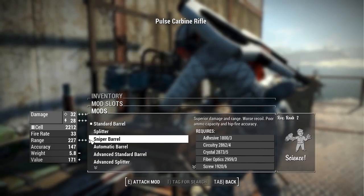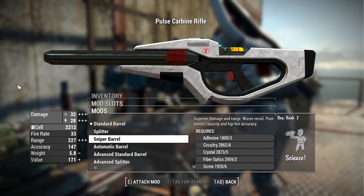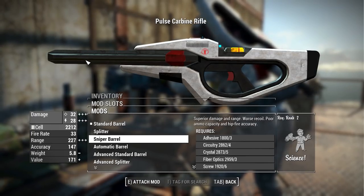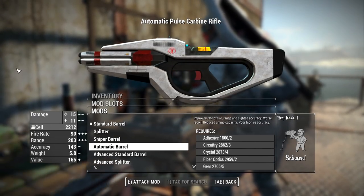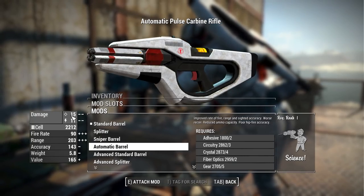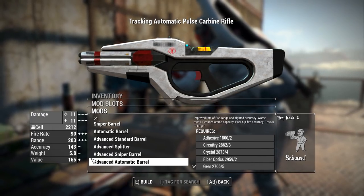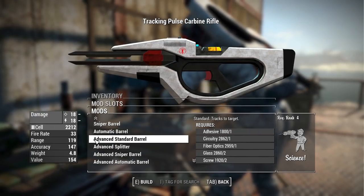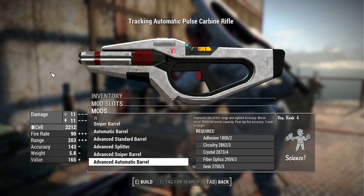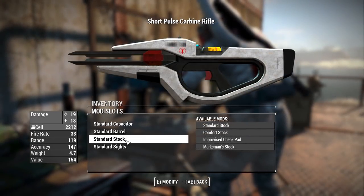There's a sniper barrel giving way more damage and range, but it's heavier with a slower fire rate — though the projectile travels faster to compensate for longer ranges. The automatic barrel rotates and fires projectiles very fast with reduced damage. There are also advanced versions of each barrel that add the tracking feature, so you can choose standard, splitter, sniper, or automatic with projectile tracking.